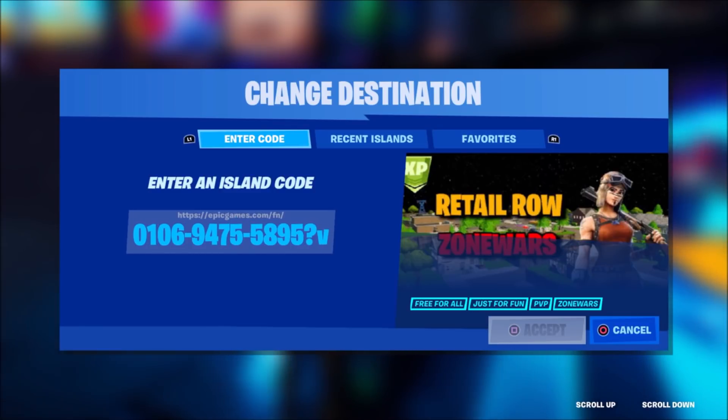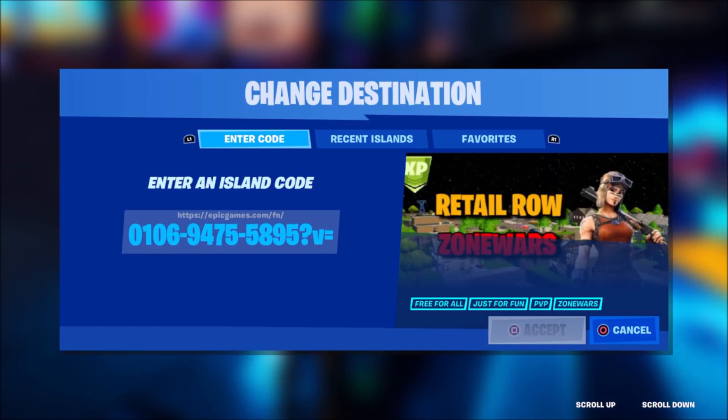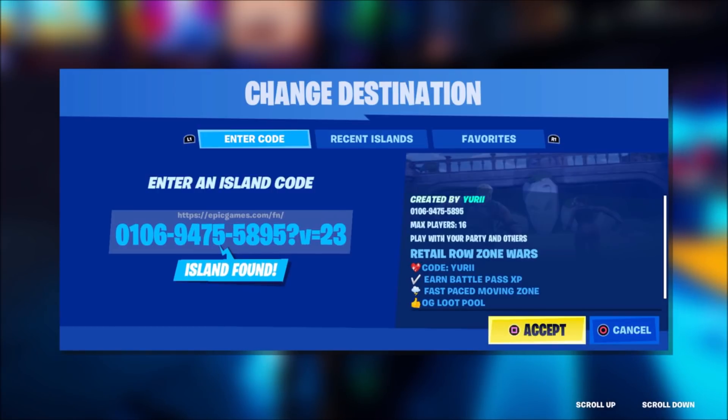Make sure the V is lowercase or else this glitch won't work. Then go ahead and enter in an equal sign, followed by the numbers 23. So right here we're loading up the 23rd version of this island, and you should be able to see that you can now accept it.